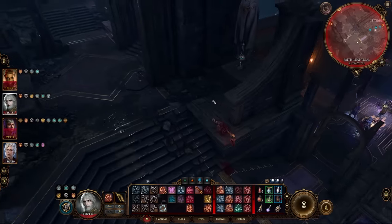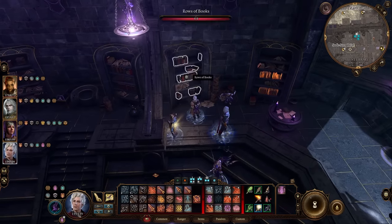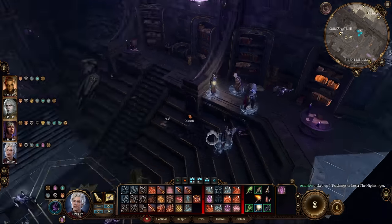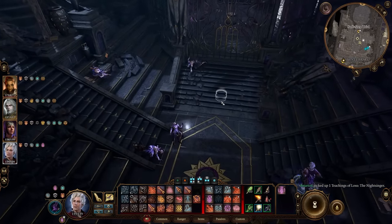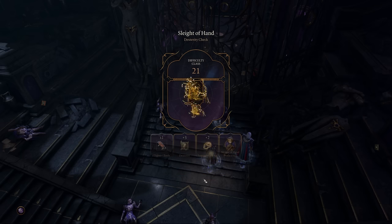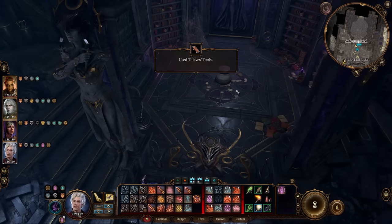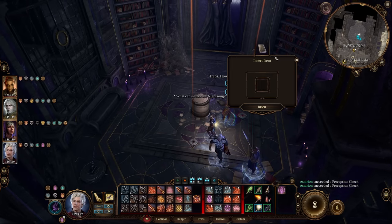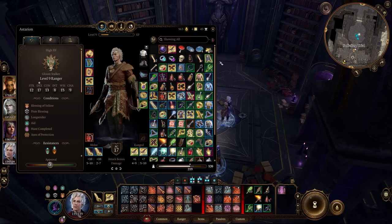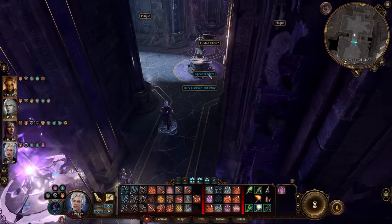Now head over to the Silent Library. First defeat all the enemies, then find the bookshelf with the Teaching of Loss: The Night Singer — note that these bookshelves are trapped so be ready. Unlock the portcullis (21 DC), insert the book into the slot, and that will lower the door and allow you to get the Spear of Night, which you'll need for the quest.